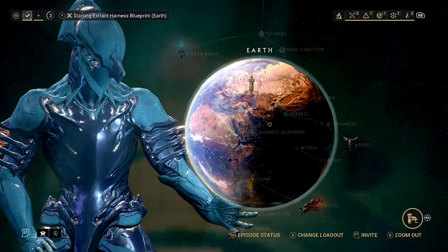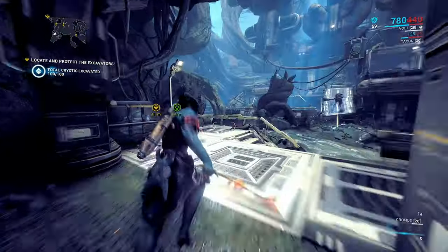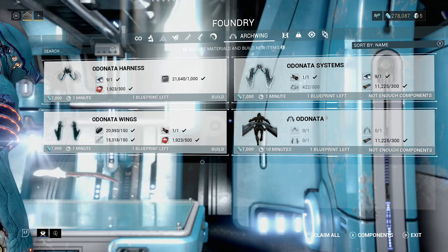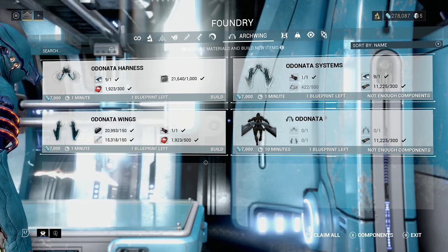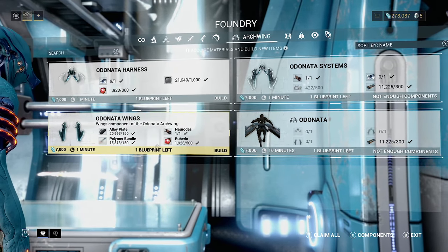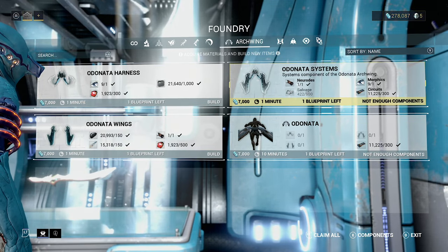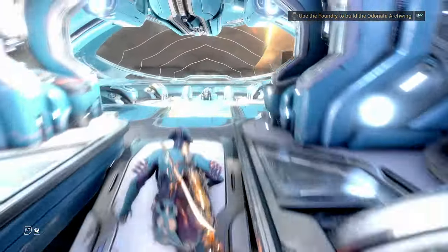We're going in again. It looks like these are all going to be excavations, so we'll just get these done. That's going to be the harness blueprint. I'm going to assume they're all just excavations. We've got all of the blueprints ready. After we've done all of our excavations - I keep calling them extractions - we can see everything that we have. We need one additional neuro; these drop on Earth. Pick an endless - now that we have some excavations available, that's probably the best kind of mission. We'll get those started now and we will finally have our Archwing in the oven.